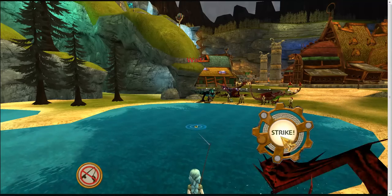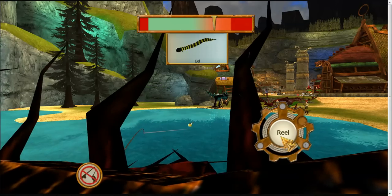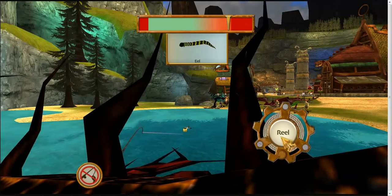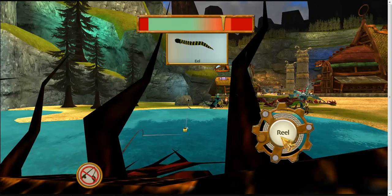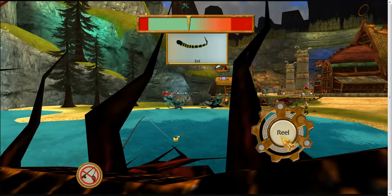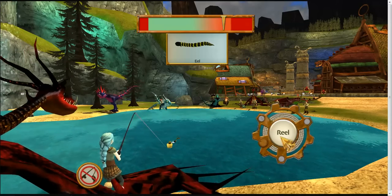Salmon and eel are just not liking me. An eel! Okay — it takes a lot longer to get these guys because they fight so much. When you're in the green zone, let the reel go a little. Just don't lose my bait! Sometimes the line goes up a lot faster than you're used to — just stay focused.